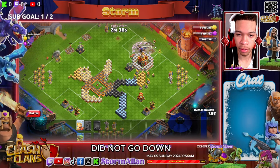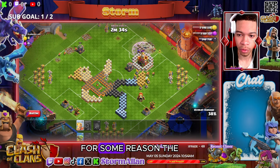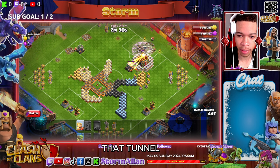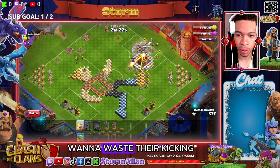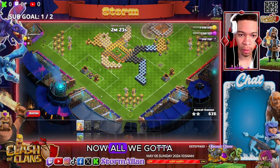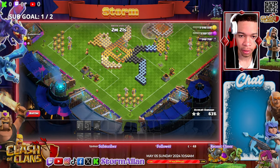Alright, so the town hall did not go down — for some reason the town hall was not activated. So I'll get three more kickers to activate that town hall. There we go. You just do not want to waste their kicking ability, guys. Town hall goes down.